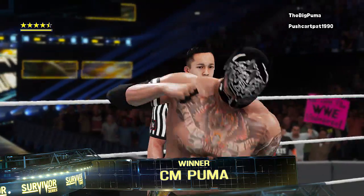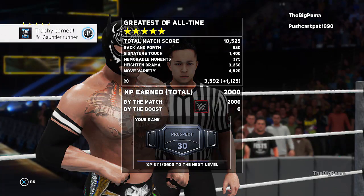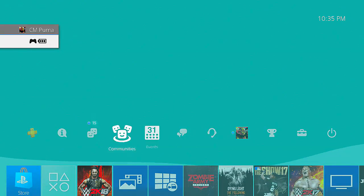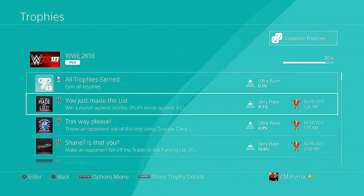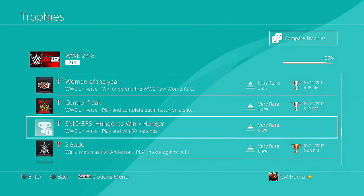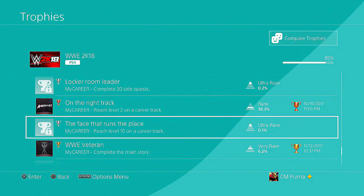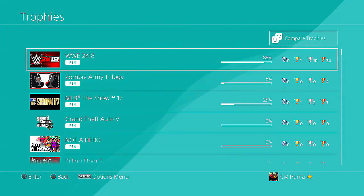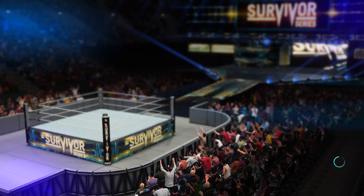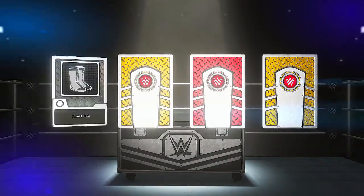We're gonna look at the loot crate, see what we get, then head in and look at the entire stuff. Gauntlet Runner - not sure what that means. We got almost all of them. Road to WrestleMania - play Universe and win 50 matches. Locker Room Leader - complete 20 side quests, we definitely haven't done that. Complete 10 challenges - all right cool. Here's a silver loot crate. What we're really looking for is the masks. Puma's got to have that signature mask. We got one red - boots and taunts.